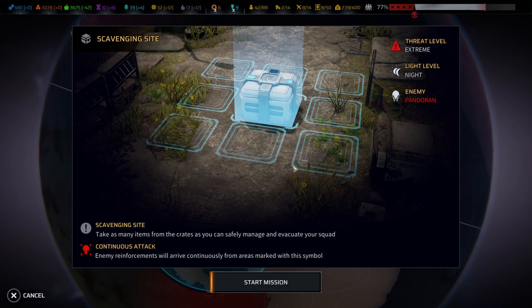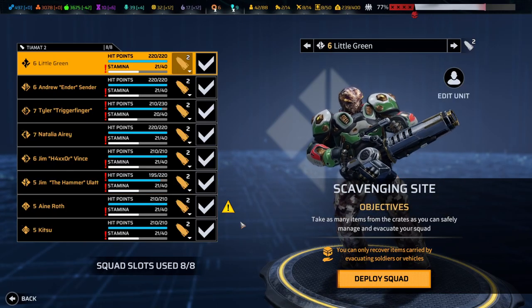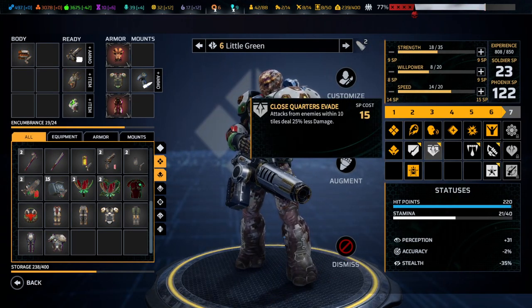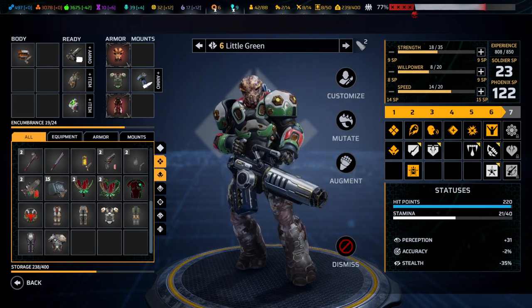Hello and welcome back to another episode of Phoenix Point. My name is Aiken and today we're continuing the blind playthrough on legendary difficulty. It's time for the B team to go and face an extreme level threat, as we are trying to capture as much of the scavenging side as possible. We're still trying to get Ignore Pain with Little Green.